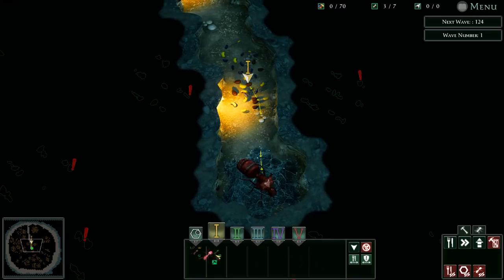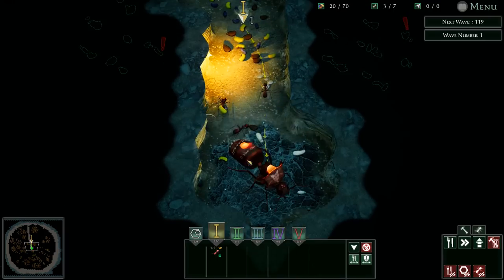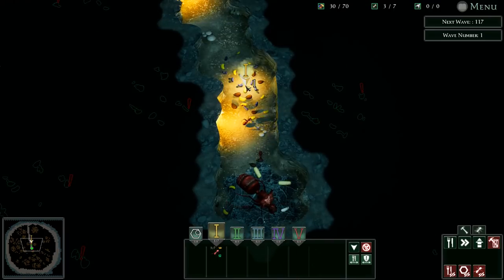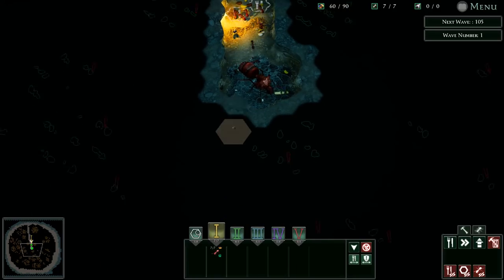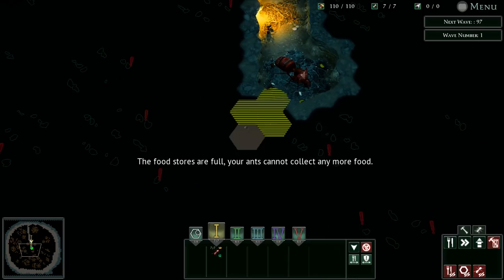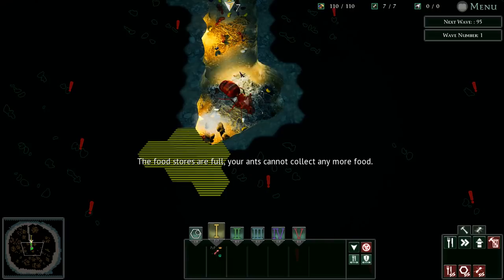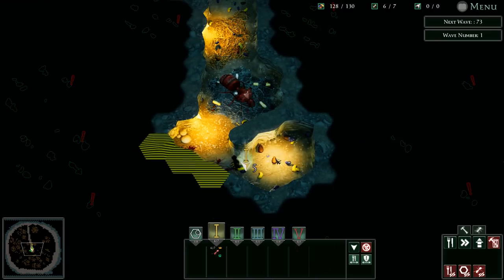First thing we want to do is get some food. I'm moving the queen's workers — I call them the royal butt wipers — over to capture this food, and we'll set up new food storage facilities. Then shortly thereafter we're going to need to expand quickly. Food stores are full, which is always good news.